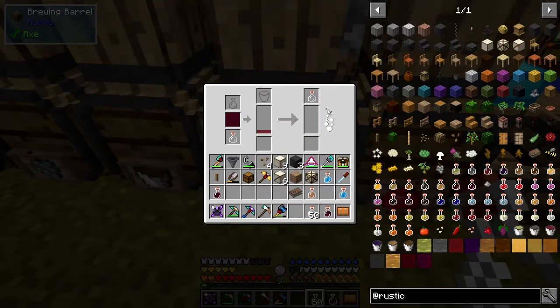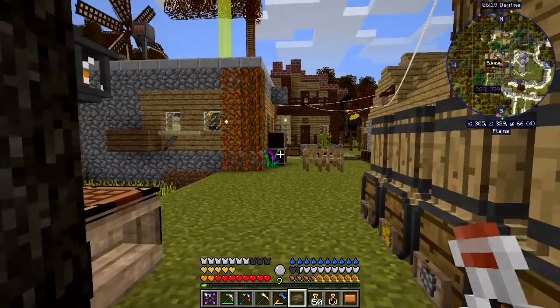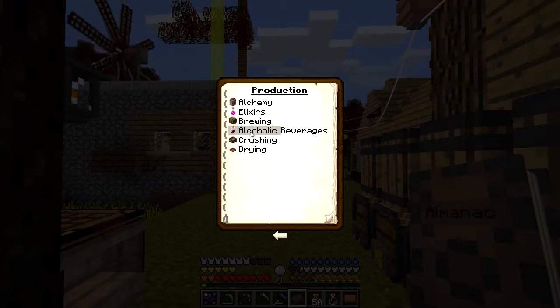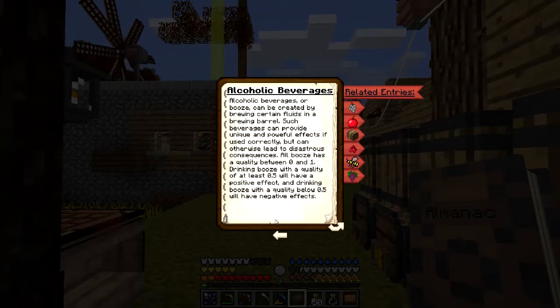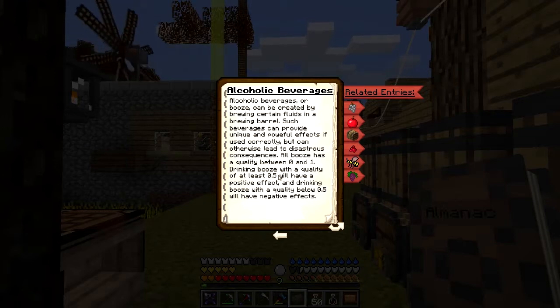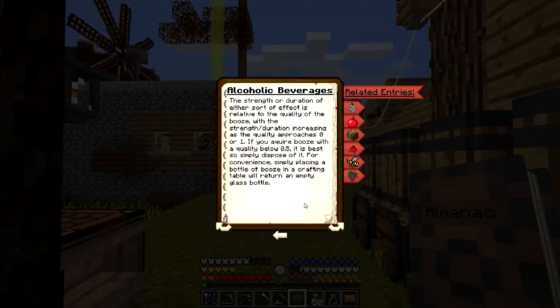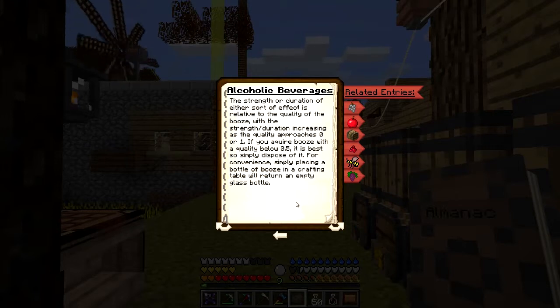While that's processing we'll have a look at the book and see what these things do for you, because it's quite impressive. It's all to do with brewing alcoholic beverages. So here we're talking about how the brews work: all booze has a quality of between zero and one. Drinking booze with a quality of at least 0.5 will have a positive effect, while drinking booze with a quality below 0.5 will have a negative effect. The strength and duration of the effects is relative to the quality of the booze - the strength and duration increases as the quality approaches zero or one.